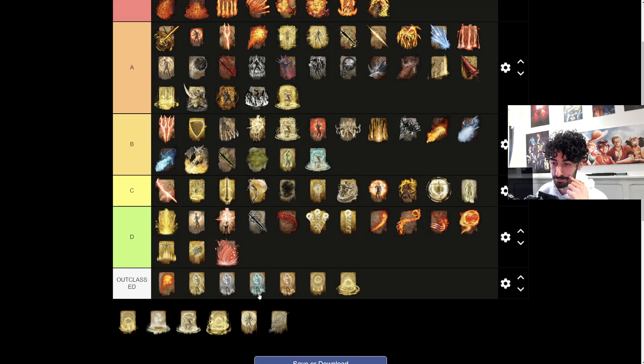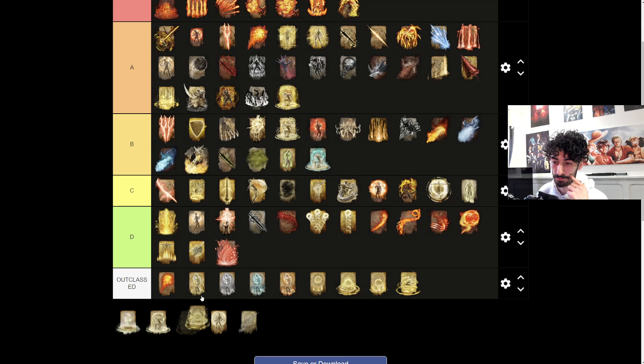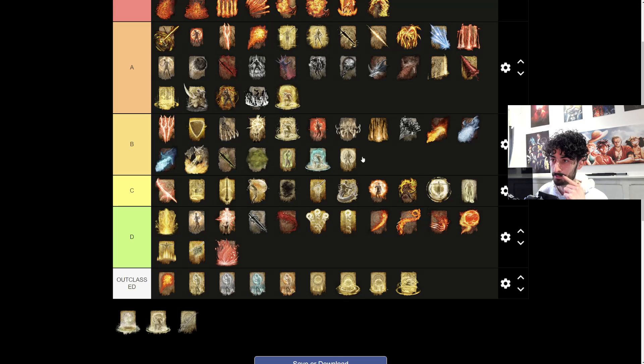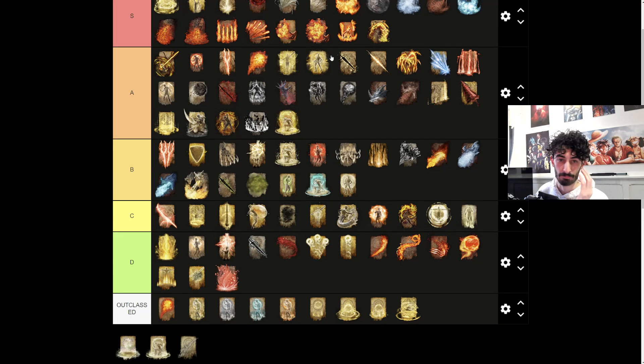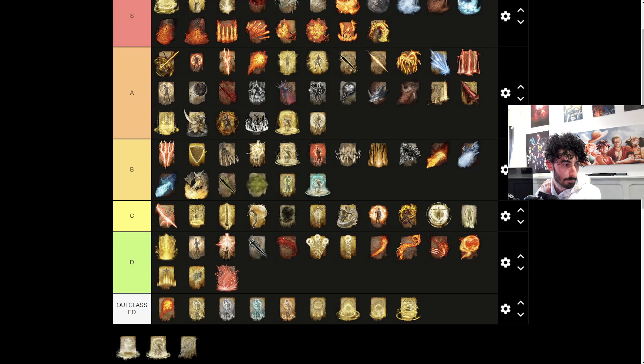All the basic healing spells are just outclassed really. Wait - I put Lord's Heal in S tier. There's Erdtree Heal. Rejection - B tier. I would just rather have Wrath of the Gods. Although this one does cast a bit quicker, I'd rather just do more damage just in case they don't fall off the ledge. Although it is a much higher FP requirement, if you have minimal FP and want to ledge kill somebody in PvP while invading, it's still pretty solid.